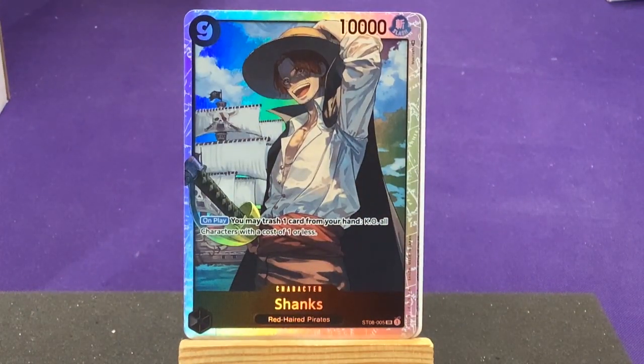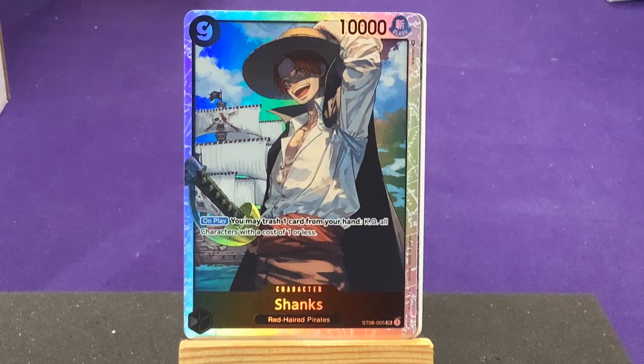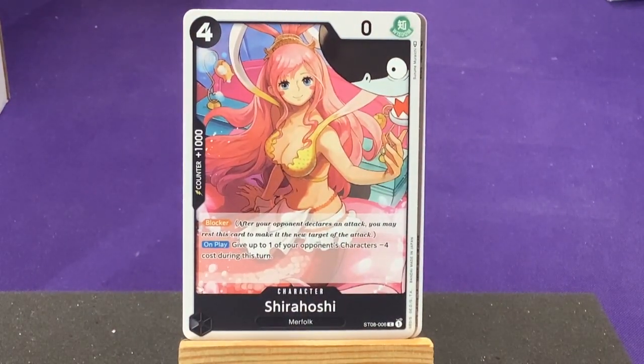We only have two copies of Shanks because he's the other super rare — so it's one leader, two copies of each super rare, and four copies of all the rest. Shanks' ability — on play, you may trash one card from your hand to KO all characters at a cost of one or less. That fits the theming of reducing cards and then using KO effects.